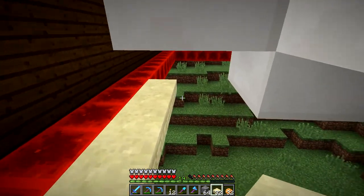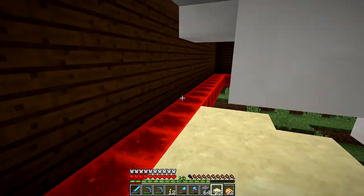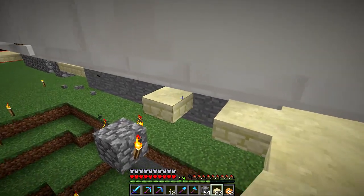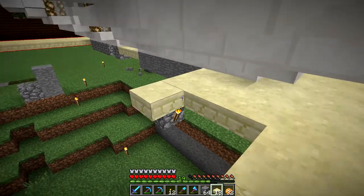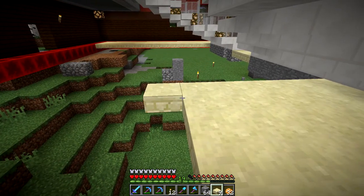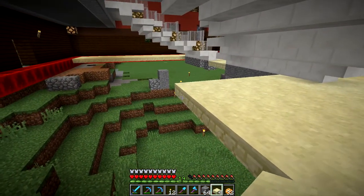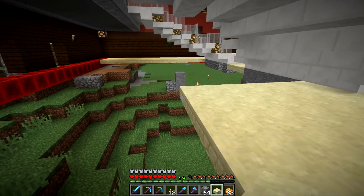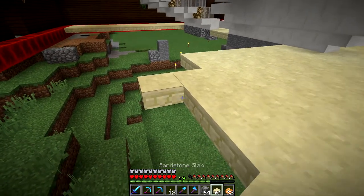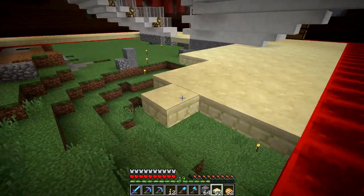I've been out to the desert today and gathered up hopefully enough sandstone to do part of this floor. I want to change it up a little bit from what I've got at the moment. Over here I've got some doors and I don't want the red blocks in front of the doors, so I've got to change that up. I spent about 10, maybe 20 minutes digging in the sand.